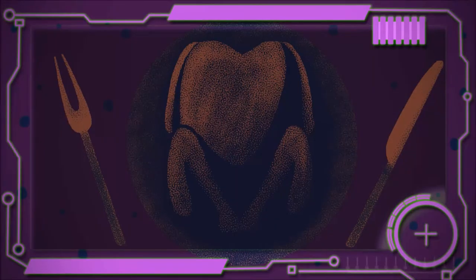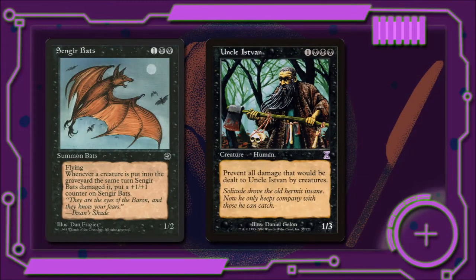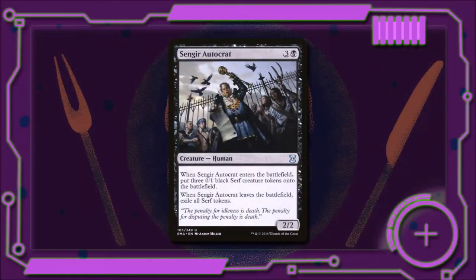Now let's get into our extended family — these are often people who are at the family dinner that maybe we want to avoid. Knight of the Ebon Legion for one black is a 1/2 — we can pay two and a black and Knight of the Ebon Legion gets +3/+3 and gains death touch until end of turn. At the beginning of our end step, if a player lost four or more life this turn, we get to put a +1/+1 counter on it. Child of Night for one black is a 2/1 vampire with lifelink. The family pet, Sengir Bats, costs two black and is a 1/2 with flying — whenever a creature is put into the graveyard that was dealt damage by Sengir Bats, we put a +1/+1 counter on it. And everybody's favorite uncle (but nobody knows whose uncle he really is), Uncle Istvan, costs three black and is a 1/3 — we prevent all damage that would be dealt to him by creatures. Sengir Aristocrats for three and a black is that work friend that shows up and brings guests — he's a 2/2, when he enters the battlefield we create three 0/1 black serf creature tokens, and when he leaves the battlefield we have to exile all those tokens.